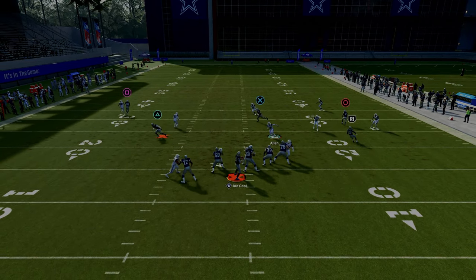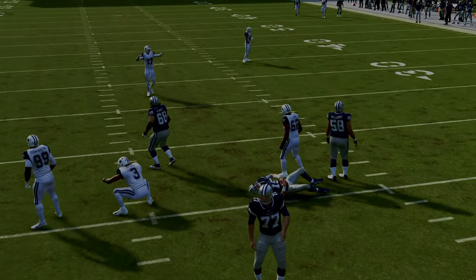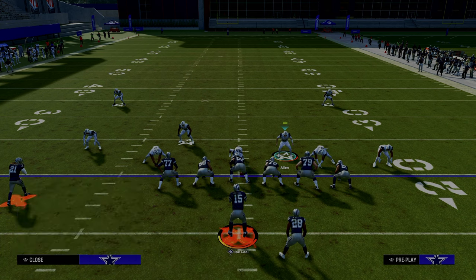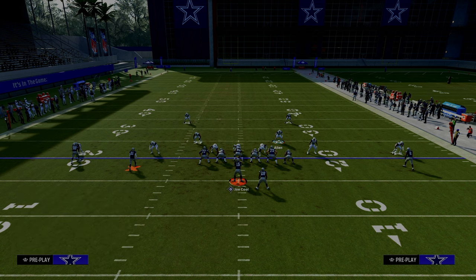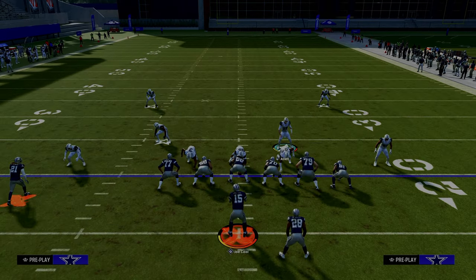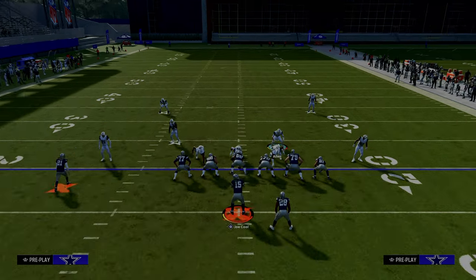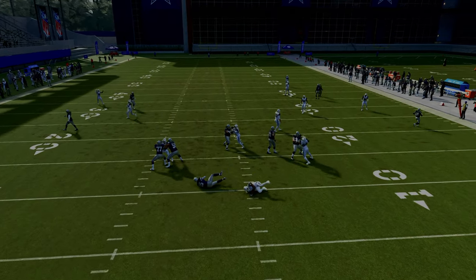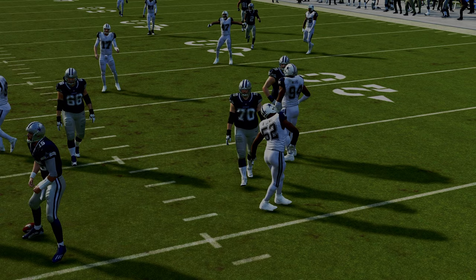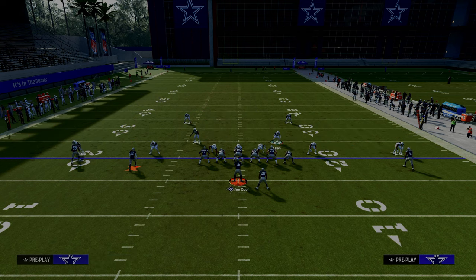With this route combination, pretty much everything is taken away — all we have to do is user in the middle of the field. In Madden defense, it's important to take away what the formation does best. This formation's Y-sail play is pretty good, but the cloud flat reroutes the clearout route, giving the cross-man time to get over and make a play on the tight end. Pressure forces them to get the ball out quickly.